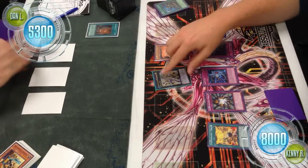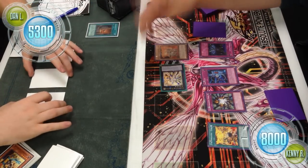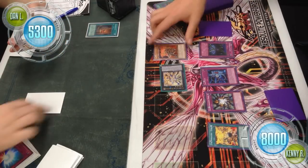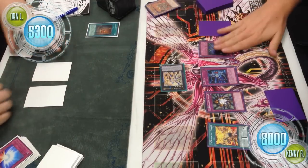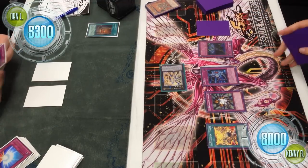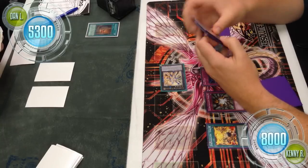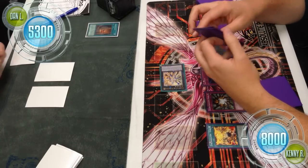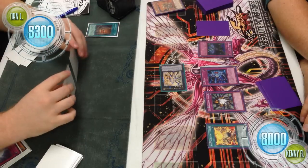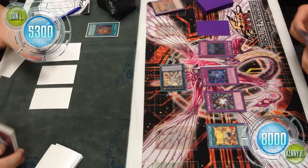Kenny uses a Tenki to get a Firefist Bear, then declares an attack with the Bear, and turns Pleiades to defense mode. That was unnecessary as well, because Safe Zone would have prevented Pleiades from being destroyed by Mirror Force. So only the Bear would have died regardless — turning Pleiades to defense mode really didn't accomplish much. Better safe than sorry, but there's no other real reason for it.